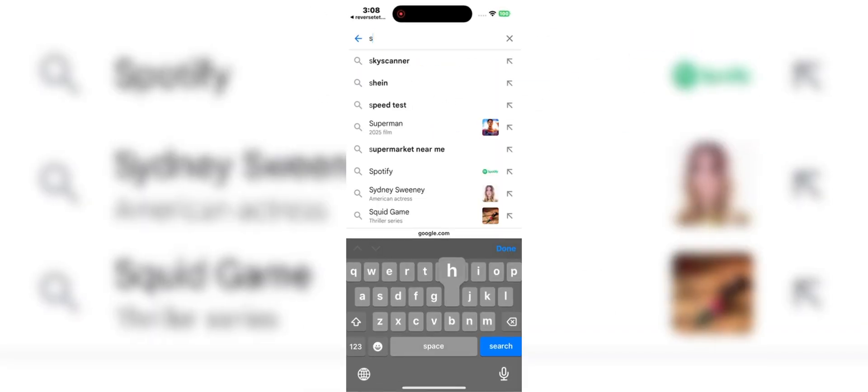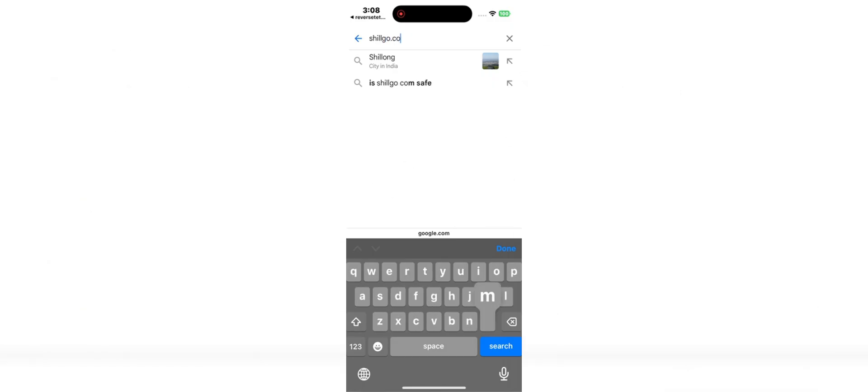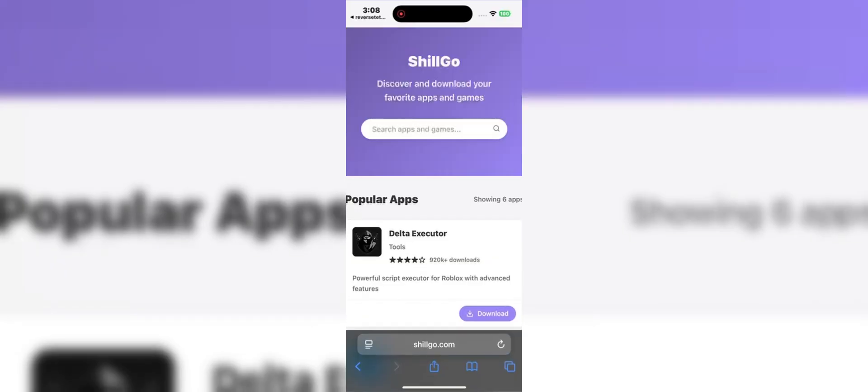First, open your browser — whatever you use — and type the website you see on screen. Make sure you tap the exact name. Once you're on the page, search for Delta Executor, scroll a little, and you'll find it at the top.